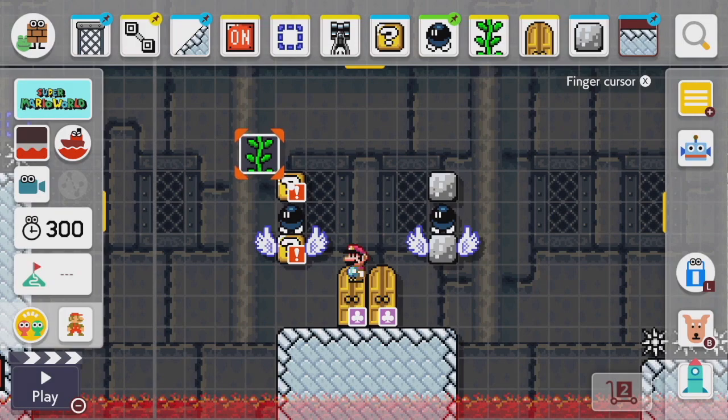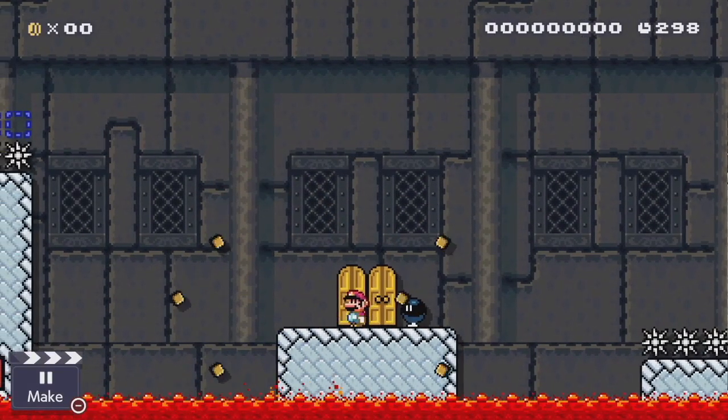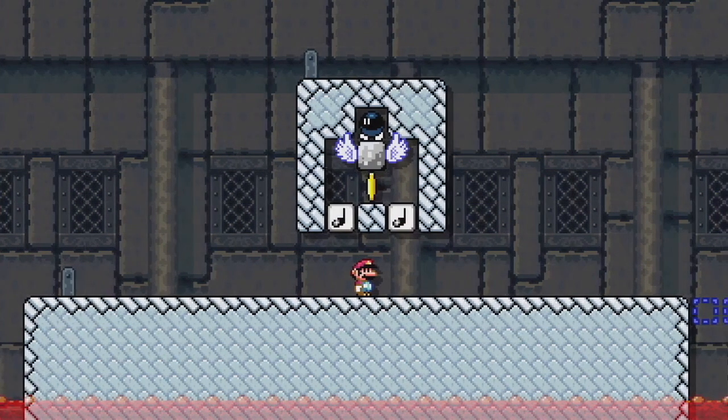Bombs are also extremely useful for making irreversible setups. You can use bombs to break blocks that don't respawn even when you reset the level, making it so the level changes when you reset to keep progress and maintain some sort of state. When using bombs, be cognizant of using vine blocks which do respawn — if you don't use respawning blocks, you can sometimes get an awkward situation where Mario gets access to a bomb you weren't counting on. Bombs can also be used for coin randomizers.